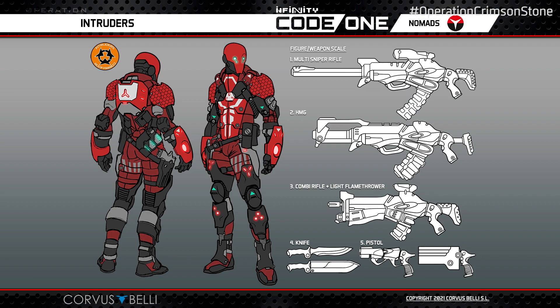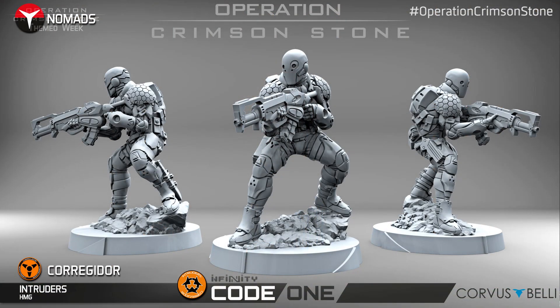Moving on, we have a classic — absolutely classic from the beginning of Infinity — which is the Intruder. It has always had many different versions, but usually staying as the basic medium infantry for the Nomads, wearing a little more armor than the Aguaciles. It has been around forever and has always had a faceless helmet, almost with just a few holes for the eyes. The Intruders have had many lovely miniatures over the years. We are very happy with this new one carrying the HMG — the Heavy Machine Gun — which is one of the most important weapon options for the Intruders. The Intruders usually have Multispectral Visors level 2, that's why they always have a little dot on the eye, because they can see through smoke, thermo-optical camo, and mimetism.